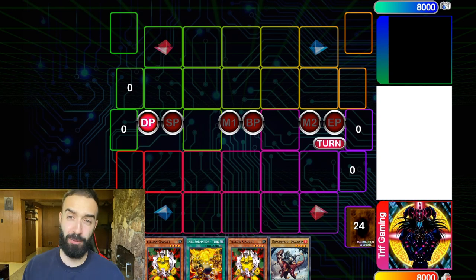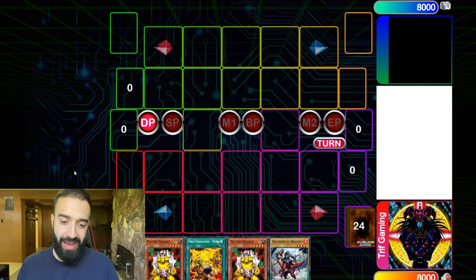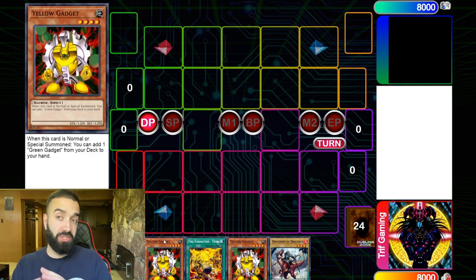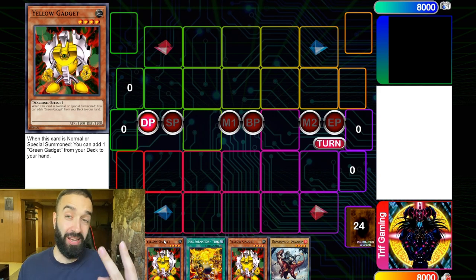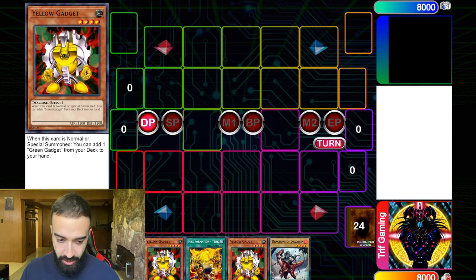Pendulums in Duel Links are absolutely bad right now. The best pendulum is Eccentric and it does nothing. Aether is the next best and also does nothing going first — it's only good going second. None of these pendulums are tuners, we have no link monsters, so you can't make interruptions. Going second, one gadget equals the same result as an Aether. Going first, it puts up two XYZ monsters on the field and two cards in hand very easily.